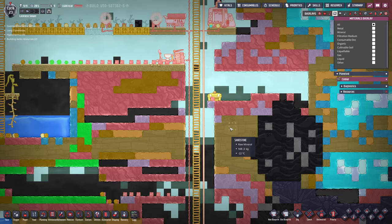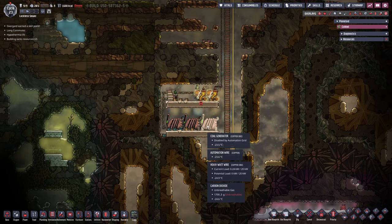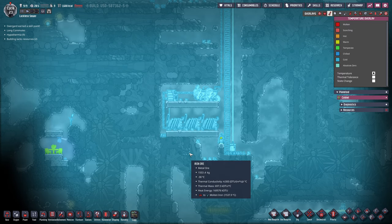Slowly but steadily, our oxygen pressure is somewhat stabilizing in the base, which is very good to see. Down here on the bottom, we have 1.8 kilograms of carbon dioxide. Also, right here we have our cold generators, which I hope will pick up the slack now. They are mainly disabled and without some insulated tiles around here, they will not really generate any heat.